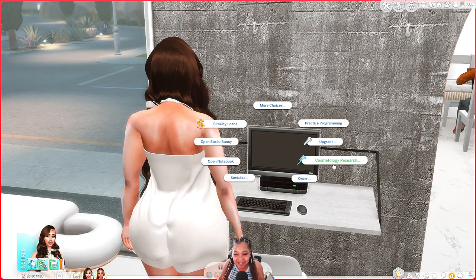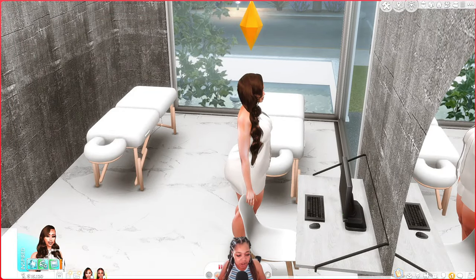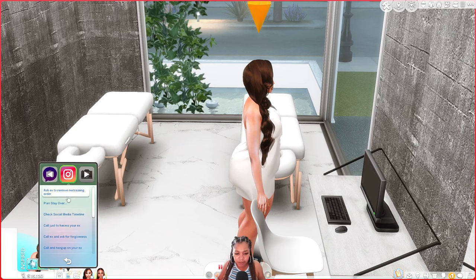With the cosmetology trait she can now study client marketing, customer service, sanitation rules, and hair salon branding. We want to do all of this in the cosmetology school though. She needs to start an event — and yeah, it's 3:17 a.m. and we're going to cosmetology school. That's how we do things here.